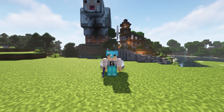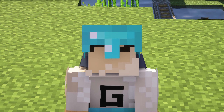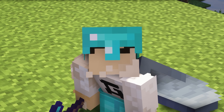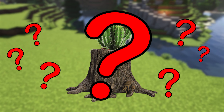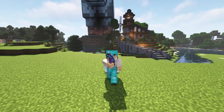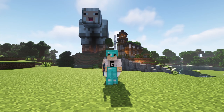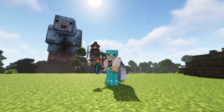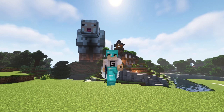Good day guys and welcome back to another episode of Guy Tries Hardcore Minecraft. My name is Guy and in today's episode we are going to be making some big progress in our world. What do you get when you come across a giant tree stump and a giant cactus? If you've seen the title of this video then you know it's going to be a giant creeper. We'll need a lot of materials because we're going to be making a lot of big things.